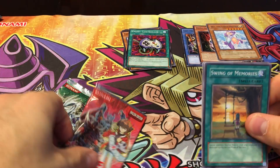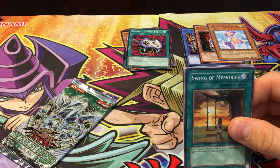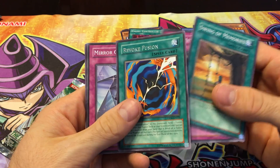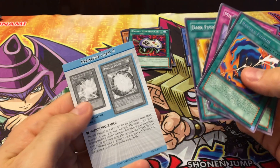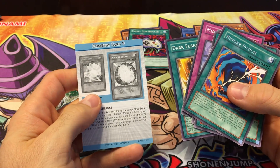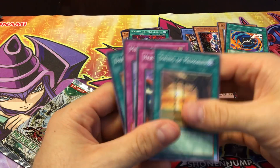Next we've got Duelist Pack Jaden and Yuki 3. I don't think I've ever opened this on my channel — if I did, I just don't remember it. Revoke Fusion is the rare. No foil. We got Mirror Gate, Dark Fusion, and a strategy card number nine — this one talks about Fusion Insurance. You gotta get your insurance on those Fusion cards.